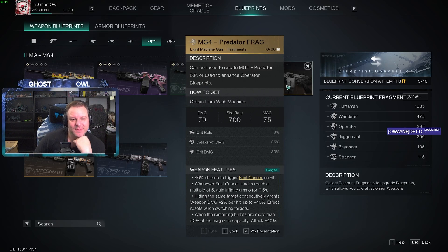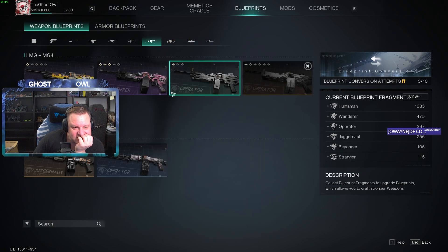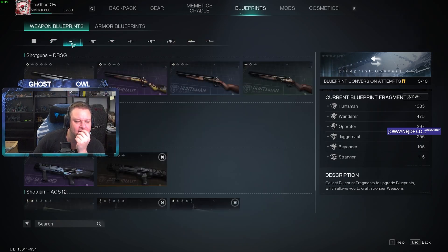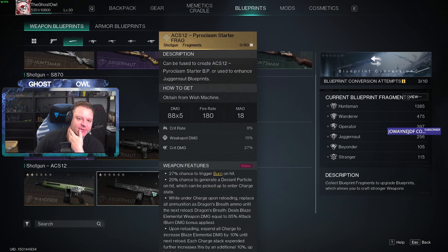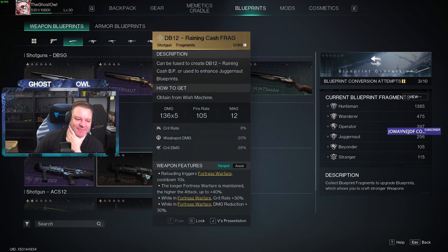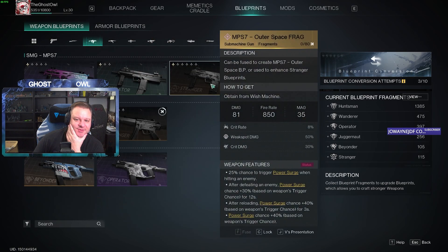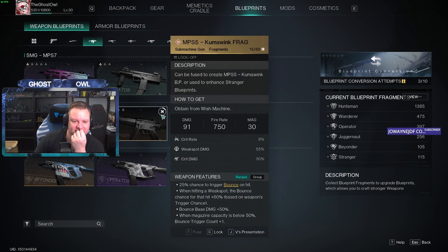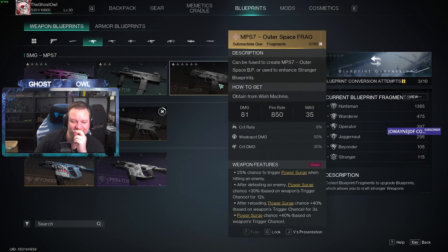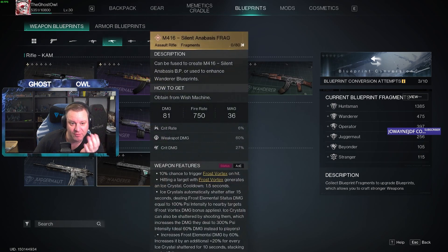I don't know — what did we get, predator? Now's a great opportunity to try out the new weapons. I'm really not a shotgun person so the pyroclasm auto shotgun isn't really my thing. So it's either one of the SMGs — the bounce MPS 5 or the power surge MPS 7 — or the new M416.